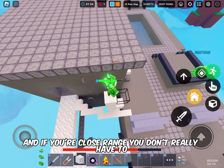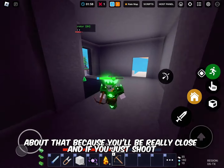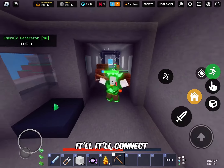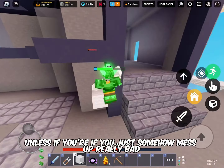If you're close range, you don't really have to worry about that, because you'll be really close and if you just shoot it will connect — unless you somehow mess up really bad.